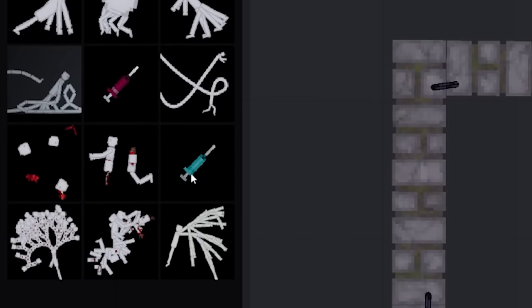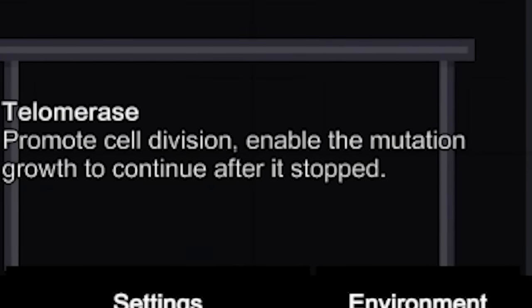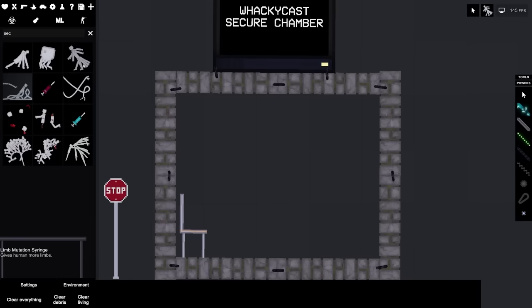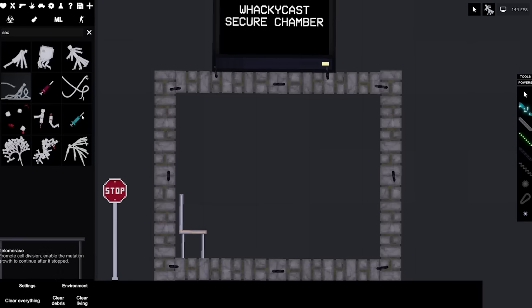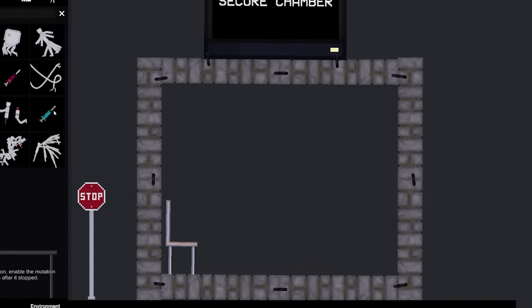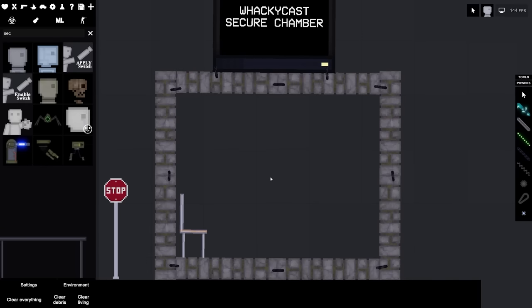There's a syringe here called the telomerase, which promotes cell division and enables the mutation growth to continue after it's stopped. So if the limb mutation syringe adds 10 limbs, this will add limbs until there physically can't be any more. Then there's the long limb mutation syringe — we're gonna give bob some longer limbs.